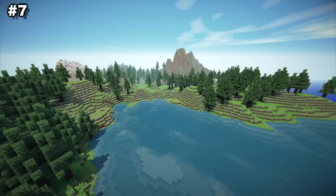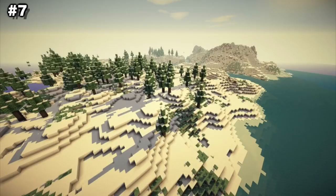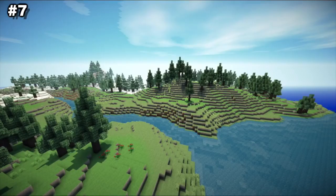Number 7: Solstheim. Grab your ebony armor, great sword, and bow, because you're going to Solstheim in Minecraft. This breathtaking build of the island of Solstheim from Skyrim is truly amazing, showing the ever-growing passion for building other video game locations within Minecraft. It doesn't have any buildings or towns as of right now, but is still very large and expansive with dimensions of over 1540 by 1790 blocks. If you're a fan of Skyrim, you won't want to miss this one.